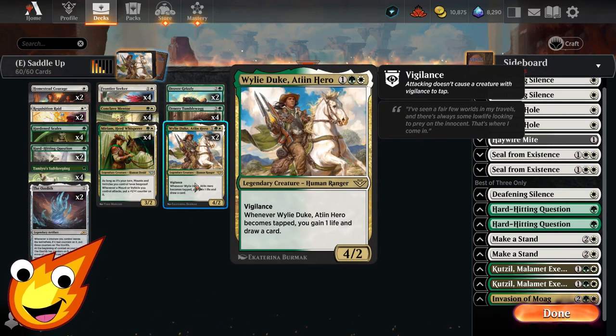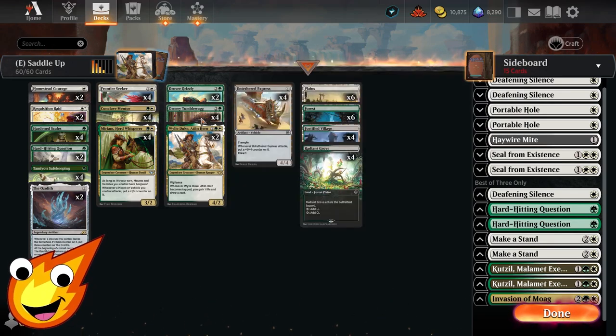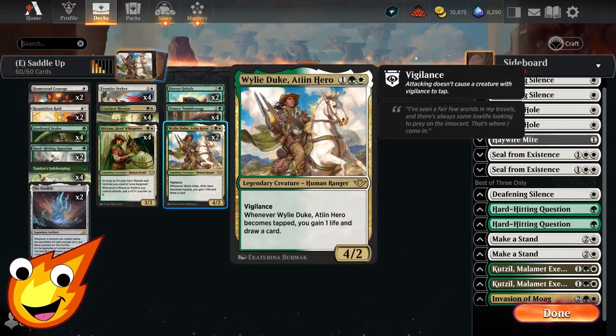Our other 3-drop is Wily Duke Aten Hero — a human ranger with vigilance, a 4/2 with really solid stats. It reads: whenever the hero becomes tapped, you gain 1 life and draw a card. The only awkward part is it has vigilance, so it will never really tap. However, we can use this as a mount target for our creatures that need to be saddled, ensuring we can gain some life and also draw some cards. That's mostly why it's in the deck — just to help us get a little bit more extra value.